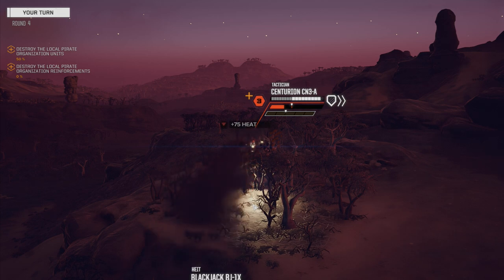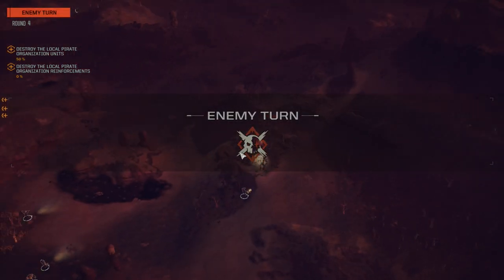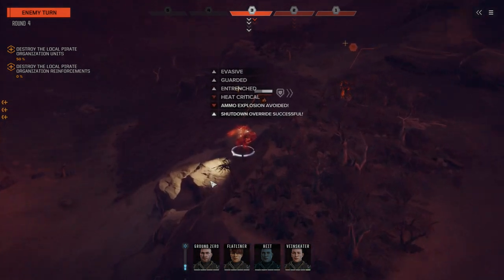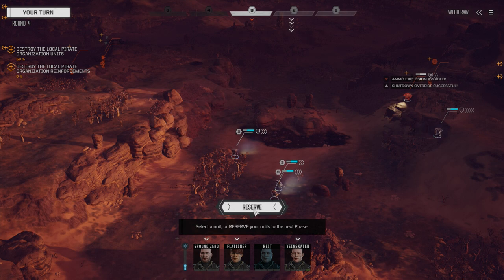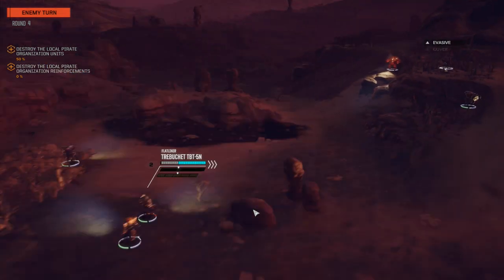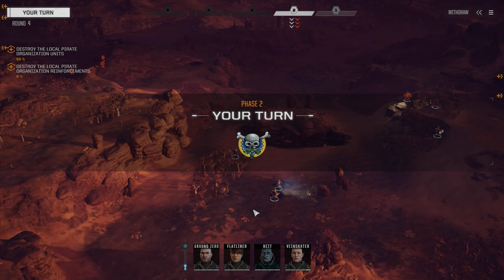Narc beacon — plus 75 heat. I don't know if we hit with the TAG, but at least he's easier to hit now. So we're going to focus on the Vindicator — we're going to reserve. I want that Vindicator to move first so he's not fortified. I want to maximize our damage on him — I know he's still in the woods, but I don't want him to be braced there. So let's move Veinskater first. Since we're going on the same time as the heavies, we want to be farther away from them if we can. We don't want them to come into visual range.